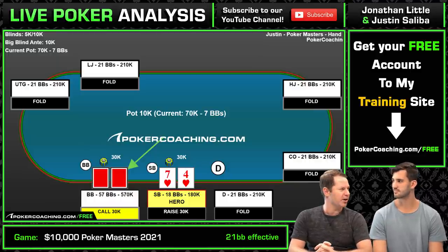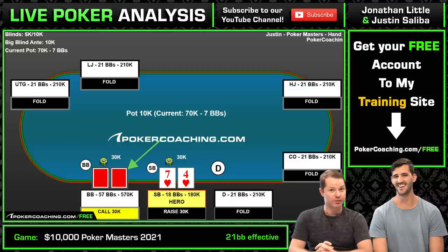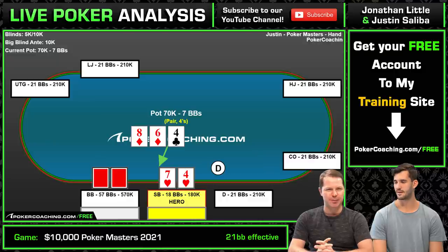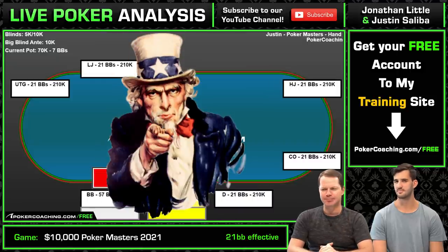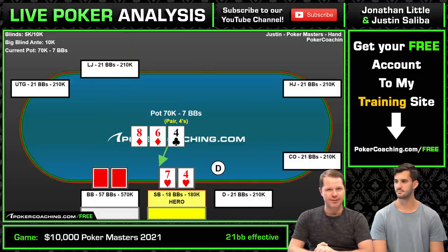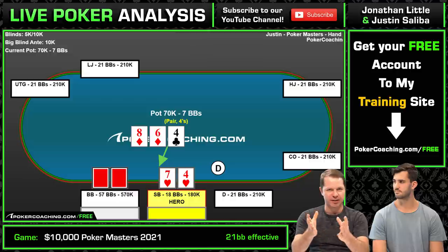A lot of people think, I don't want to raise because what if I get shoved on? You fold. You have the 7 high. Sometimes you got to fold. Alright, we raise. Big blind calls. Flop comes 8-6-4. We have bottom pair and a gut shot. There's two diamonds on the board and we have two hearts. Tricky spot. Think about what you would do in this scenario and write it in the comments section below. Do you check looking to check-call? Check looking to check-raise? Bet small? Bet big? Or just shove it all in immediately?